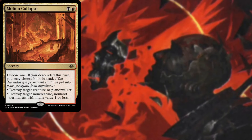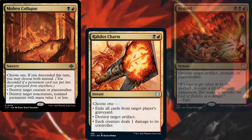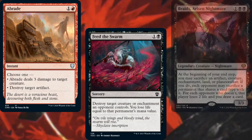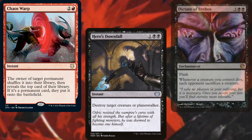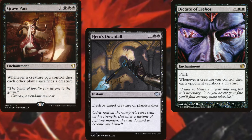Molten Collapse, Rakdos Charm, Bedevil, Abrade, Feed the Swarm, Braids' Arisen Nightmare, Chaos Warp, Hero's Downfall, Dictate of Erebos, and Grave Pact help us to keep our opponents in line.